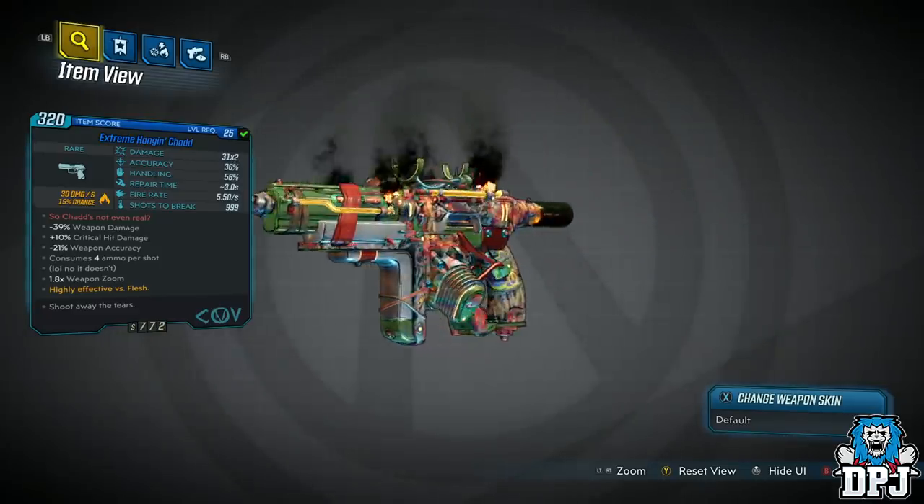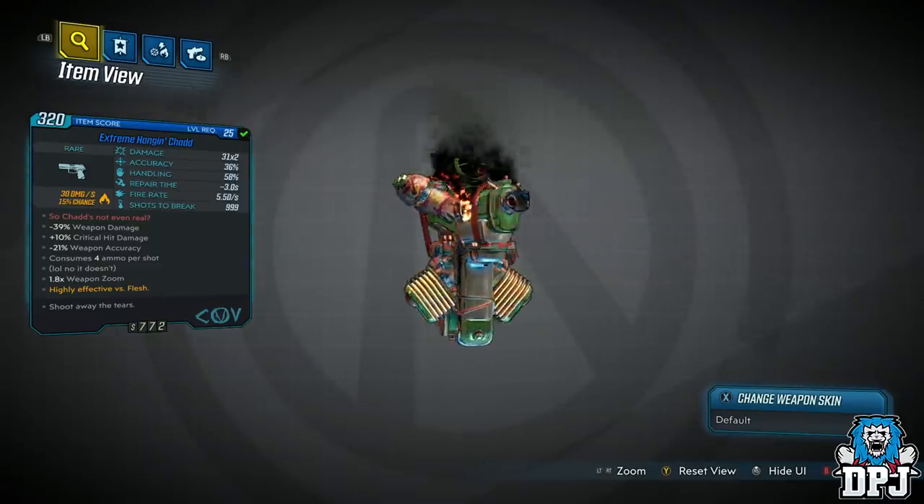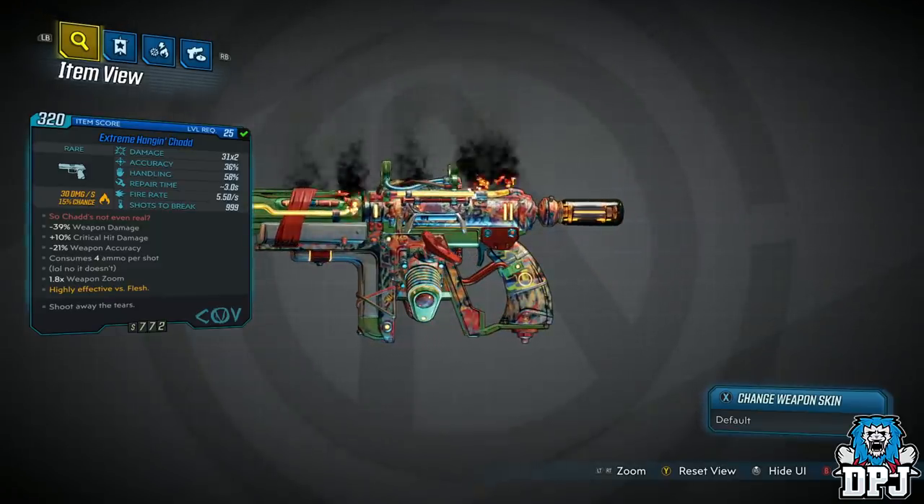So yeah guys, if you want a rare weapon better than most legendaries, this is it. Remember the side mission is called Swamp Bro, and the guy you get this off is called Chad.